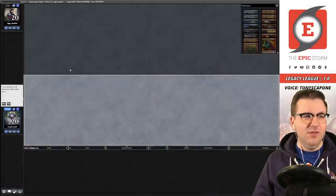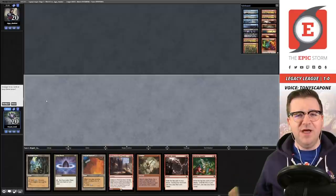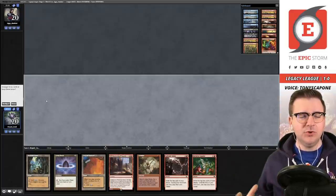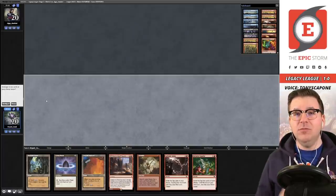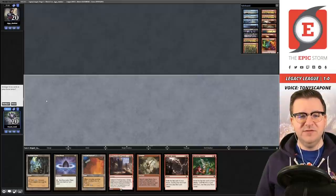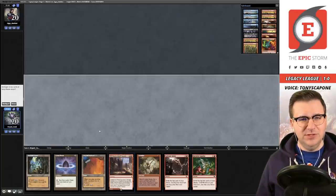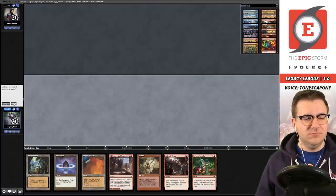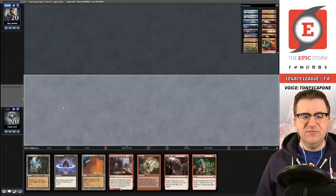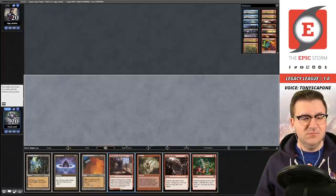Match two — we're facing Tim, who's well-known for playing blue mid-range piles. Tim revitalized the Breacher-Narset four-color control deck that sees a lot of play now — he won a challenge with it. Tim has also played a lot of Sneak and Show variants. I'd be willing to bet Tim is playing a blue deck tonight. Knowing that, how do you feel about this opening hand? Even if there were Wastelands, I'd like it — it just determines what land we play first.